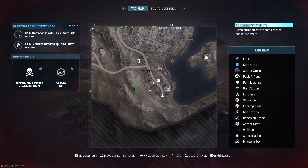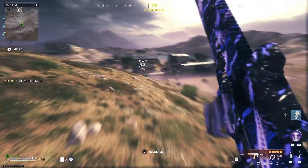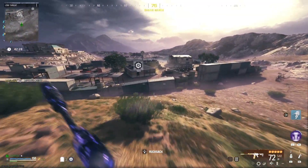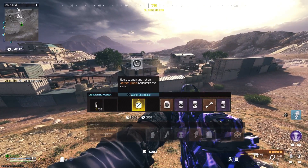Hi everyone, welcome back to the channel. Today I'm going to show you how to get the golden pill bottle in MW3 Zombies. This is the easiest one out of the four items needed to enter tier 4. Let me know if you'd like me to do a full video of all the items as well as showing how to enter tier 4 for the first time.